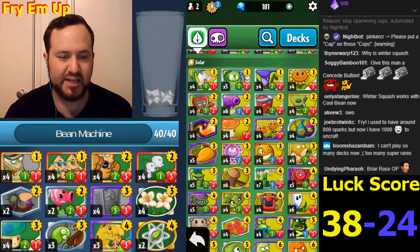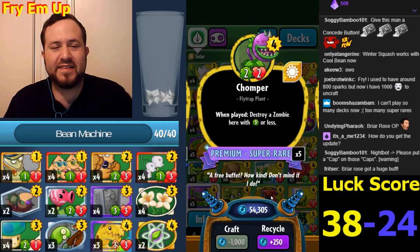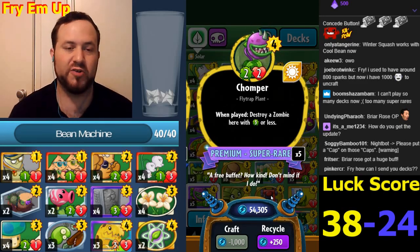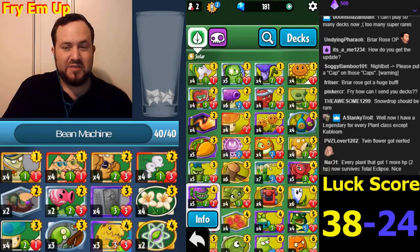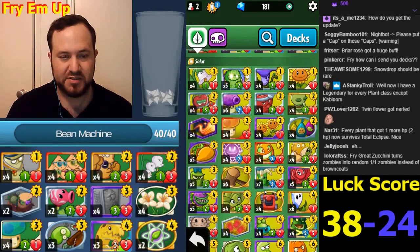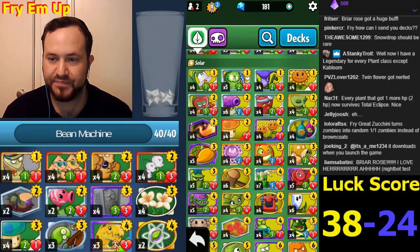Chomper now has two attack and two health. I think this thing should just have three attack and one health - then it would be a removal card with actual power. The two-two on the board is fine. I don't know why anyone would use this card still - Hammer is usually cheaper and just better. Maybe it eventually becomes a three-two; that would be nice.